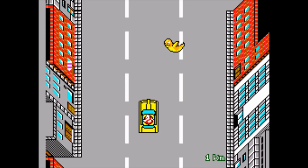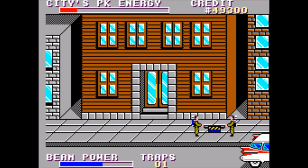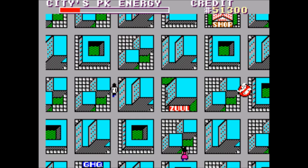The next couple gadgets are just nice because they keep you from having to return to HQ as often. You have to return to HQ when your traps are full, when your ion beam needs charged, or before you lose three Ghostbusters. Lose three Ghostbusters and it's game over.